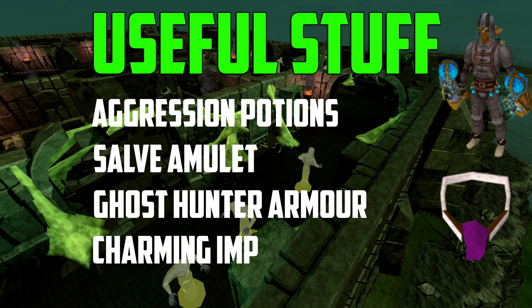The Salve Amulet, from the Haunted Mine quest, boosts your damage against the undead or ghosts. Ghost Hunter armor, which you can actually get as a drop, boosts your damage as well and boosts prayer from ghosts too. And the Charming Imp to get the charms or convert them into experience. I would recommend getting the Salve Amulet though, because the quest isn't that hard and doesn't require a lot of quests before it.